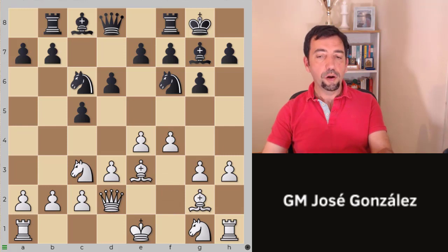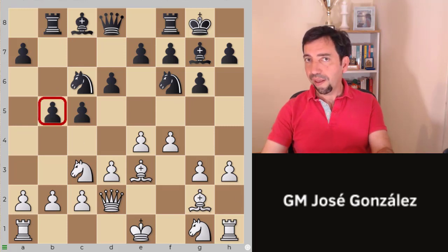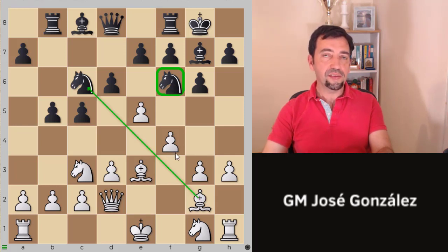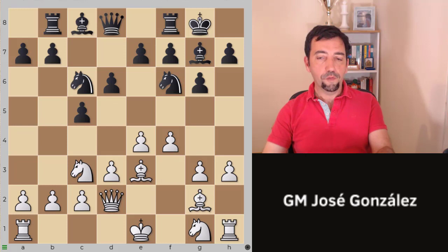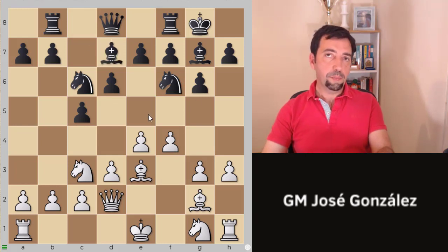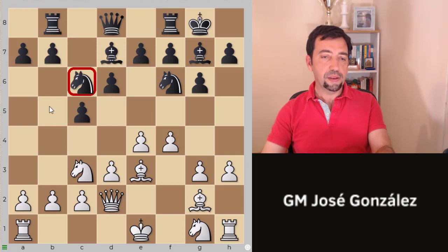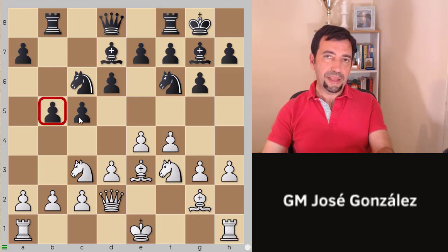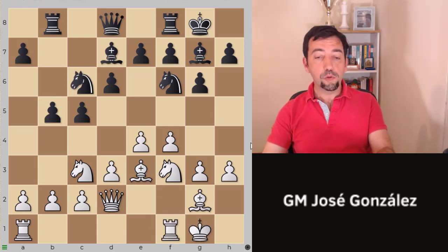Now we play f4. This is an important move — we want to improve our control of e5. The idea is to meet b5 with the same idea: the knight is hanging and we advance the e-pawn, threatening the f6 knight and also threatening bishop takes c6. For that reason, bishop d7 is a better move for black — they want to defend the knight and then proceed with b5. After knight f3, b5, the b-pawn is advancing pretty fast.